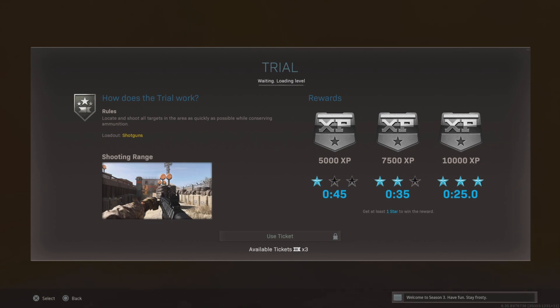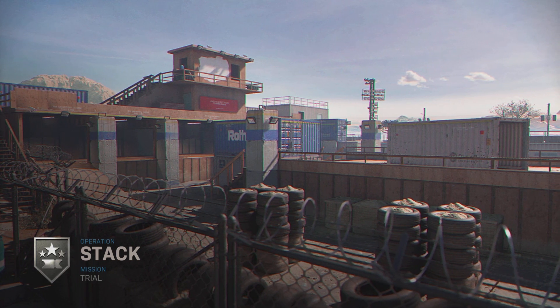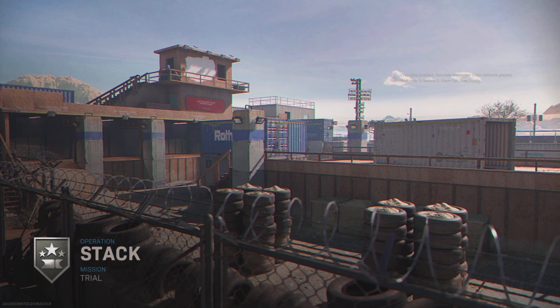What you want to do is go over to Season 3 and go to the shooting range with the Origin 12 shotgun. Basically, follow the same path as I do and you will get this done in 20 to 40 seconds at max. You have three tries to get it done in 25 seconds.